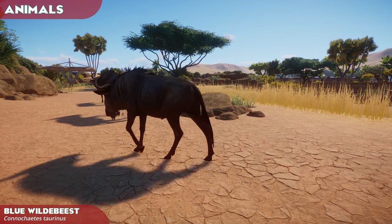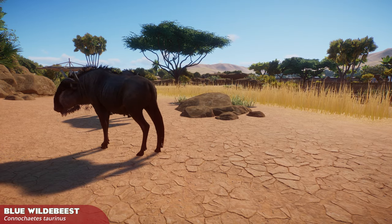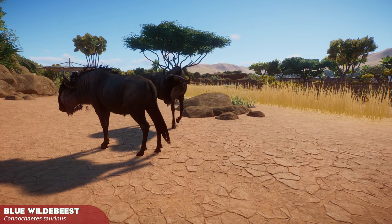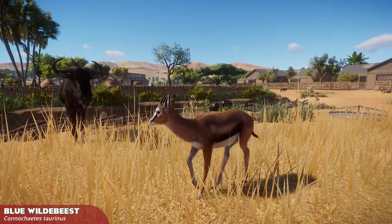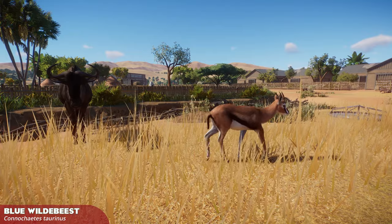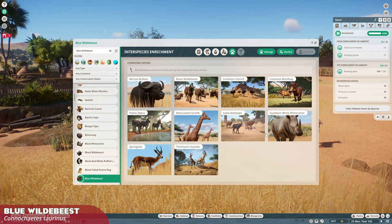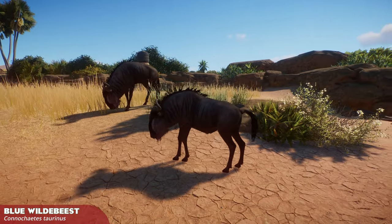The Blue Wildebeest is arguably one of the most iconic African savannah hoofstock, probably only second behind the Zebra. Yet its less famous cousin, the Black Wildebeest, was already part of the base roster. Many people will see this as a wasted slot, especially since its niche is already well covered, but Wildebeest are one of the most populous animals on the savannah and it's hard to argue against its inclusion. It is unsurprisingly very compatible with a lot of the game's other savannah animals, and thus very easy to introduce to your own zoos — definitely a beginner friendly animal.